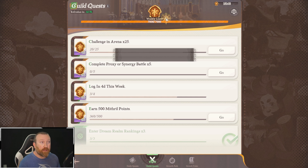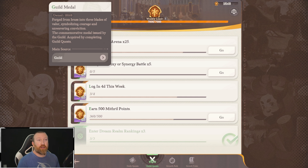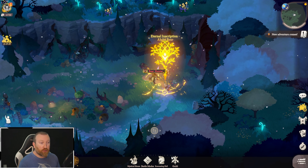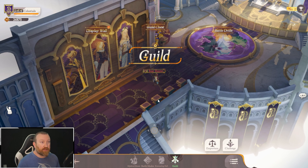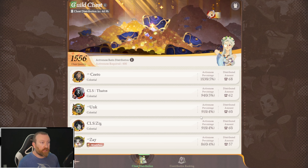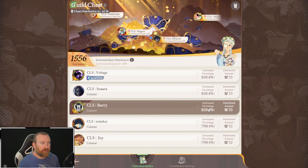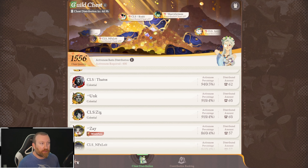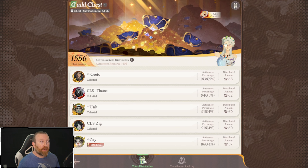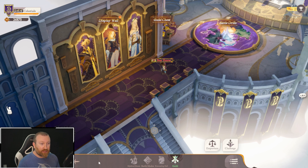This is why going for that higher tier guild is so important — it not only gives you more stargazing chances and more epic invite letters from the store, but also more resources per month. You might only see four, five, or even six thousand guild medals per week. Getting up to seven thousand is important. Make sure you're doing all the quests including proxy and synergy battles, because even though you don't get guild medals directly, they count toward your weekly guild progression.